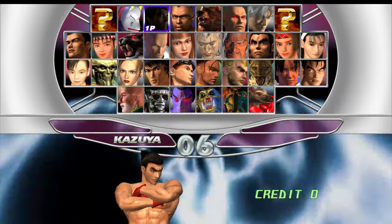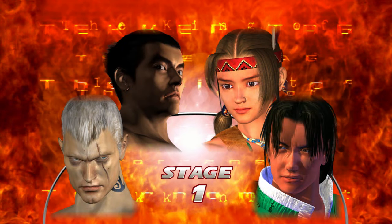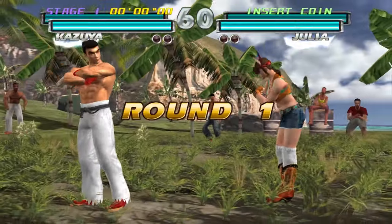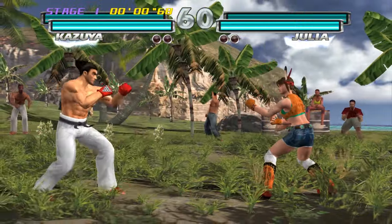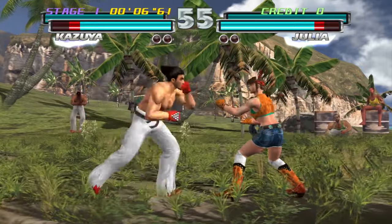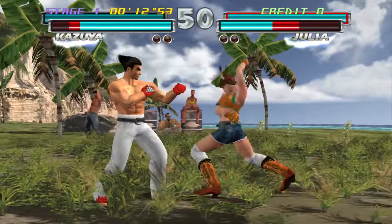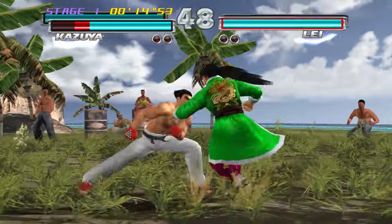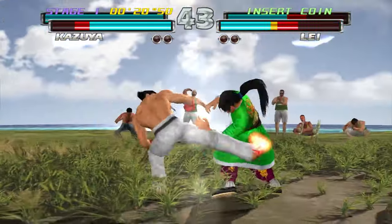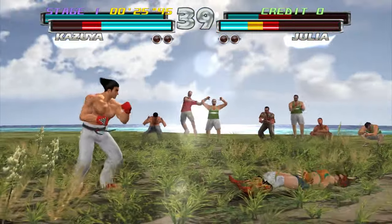I'm going to choose Kazuya — Kazuya Mishima — and Brian Fury. I like to mix up the characters I use for each of these playthroughs. I could go King again because I love him, but I think it's time to choose some other characters. The reason I'm choosing Kazuya and Brian Fury here is because they are hard hitters. They've got a lot of power attacks, most notably Brian Fury. He's an absolute monster. He's got a lot of power attacks — he's a very devastating character. I love him.